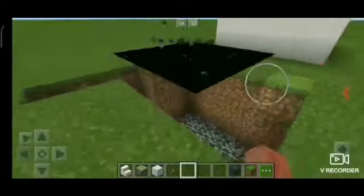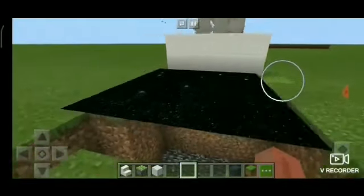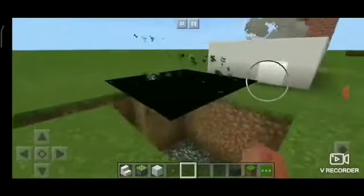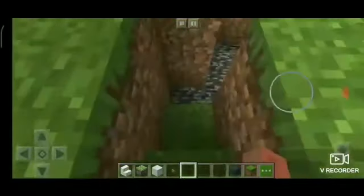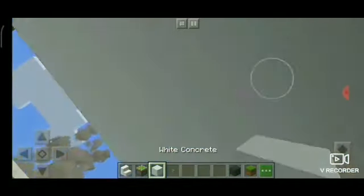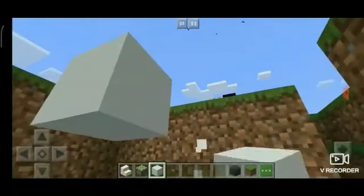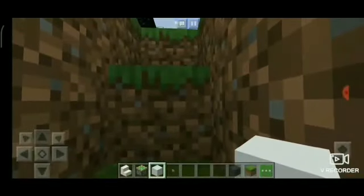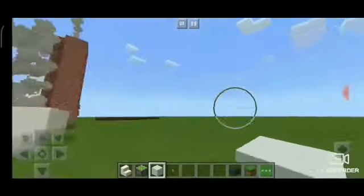I made this nether portal and when you make it and break these surrounding blocks, the portal still stays. If you go below the portal you can see nothing, and you can also see flying blocks.